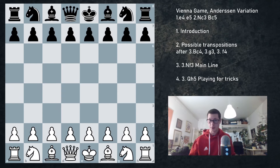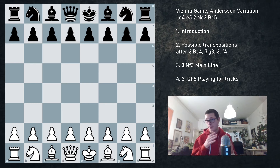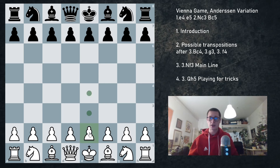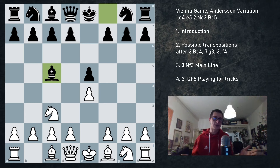Hi everyone, Stjepan here. I'm going to continue the series on the Vienna game with the Anderson defense, something that I originally did not intend to include as a separate video, but I've been getting comments, messages and many emails to cover this in detail because people find this interesting. In my opinion it is interesting, but for white. So we're looking at e4, e5, Nc3 and Bc5. This is the Anderson defense trying to avoid mainline Vienna theory and trying to get white out of his prep.